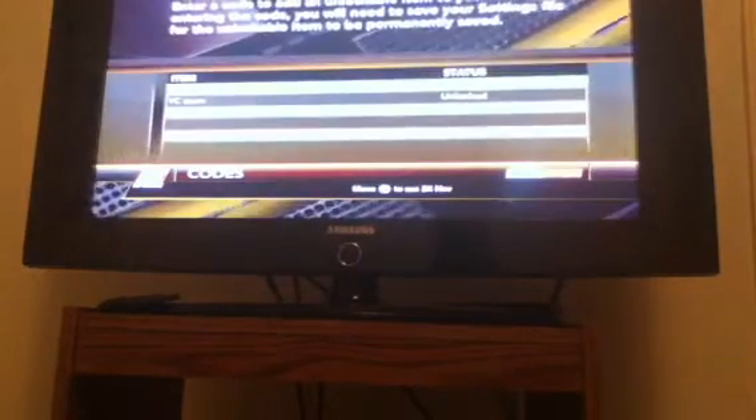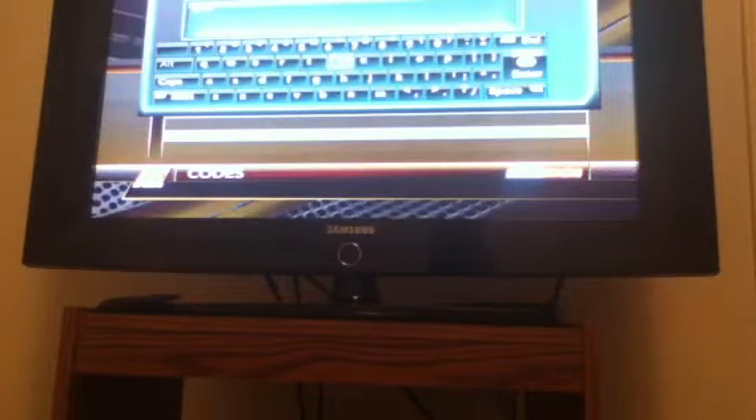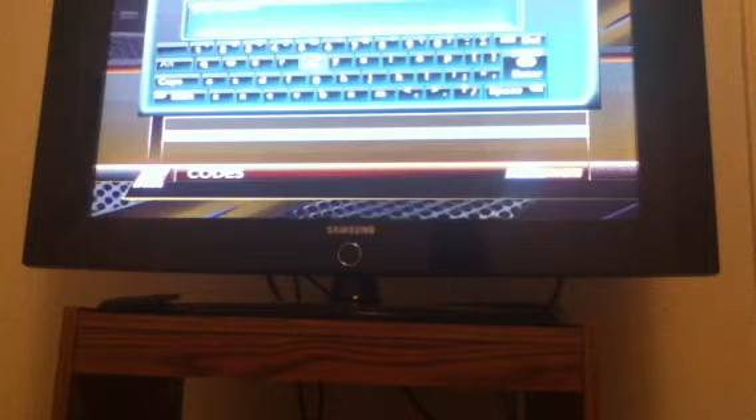Alright, so when this starts, you're going to want to bring up the menu by moving your right stick. It doesn't matter which way you move it. You're going to do that, then go to Options, then Codes, then Enter Code, and you're going to type in P-A-Y-R-E-S-P-E-C-T.